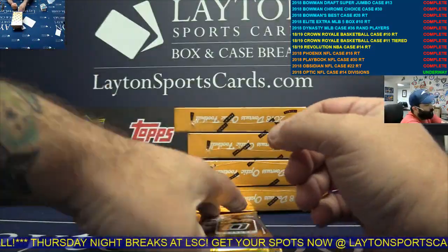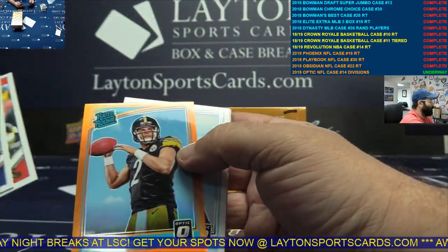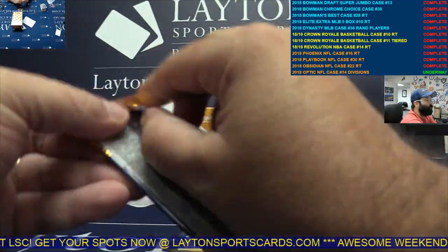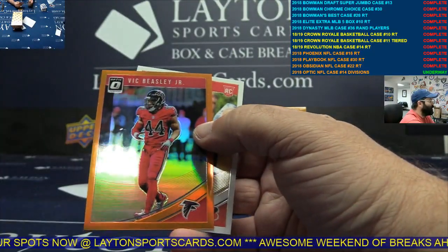It's two Velocity autos this case, plus a gold vinyl, plus a couple other beauties. Nice Baker insert for the Browns. Silver Bradley Chubb. Aqua Velocity Josh Allen, AFC East. Nice Aqua Allen. Base.